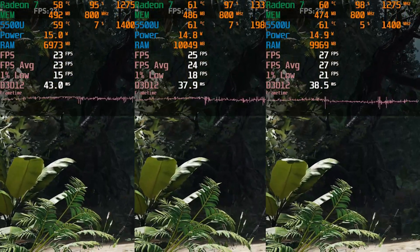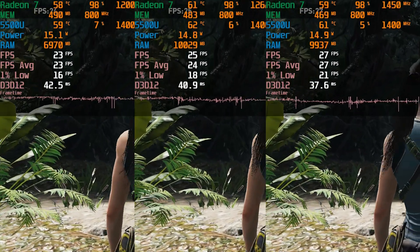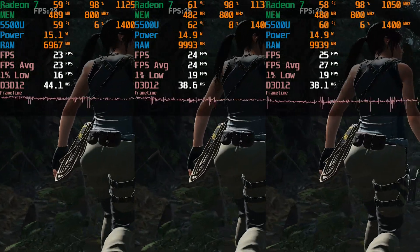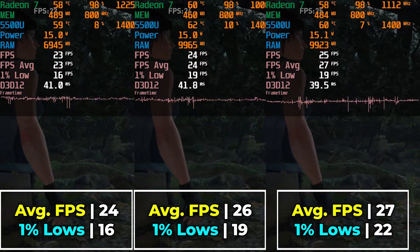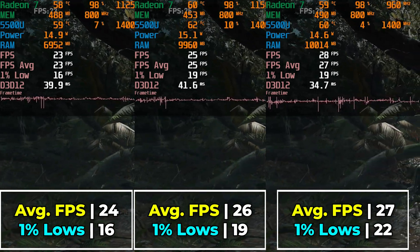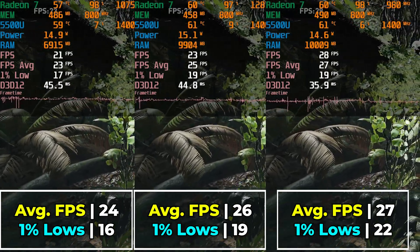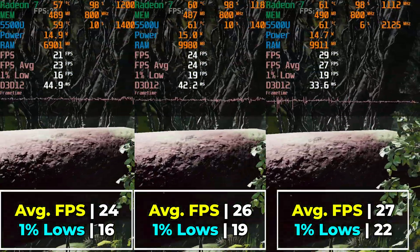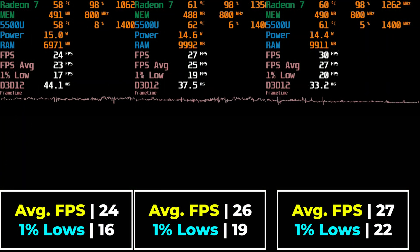So we're going to see if that actually affects any of the performance here. As you can see with the built-in benchmark we can see what the performance difference across all settings are with just the stock 15W TDP. You can see there is a gap between 8GB, 12GB, and 16GB. But it's nothing drastic, and really at the stock 15W TDP none of these are really providing a great gaming experience. You're really not going to be able to play this game very functionally at full 1080p resolution.